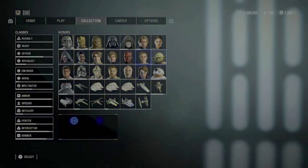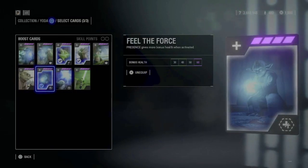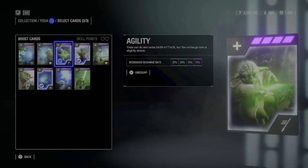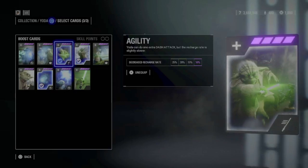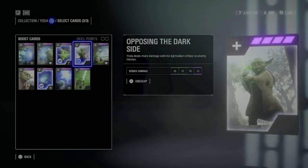Oh, I just saw I forgot Yoda — let's have a look at him as well. For him I play Field of Force to give him extra health when he uses that ability, which is always nice when you're in a bad situation. Then Agility, which gives one more extra dash attack — that's also important when you play really fast and aggressive, especially since that ability can go through blocks and deal damage. And as a last card I have Opposing the Dark Side, which just deals more damage to enemies, and that's always really good.